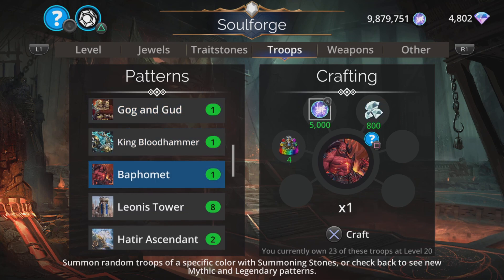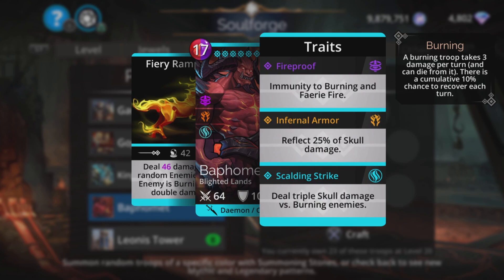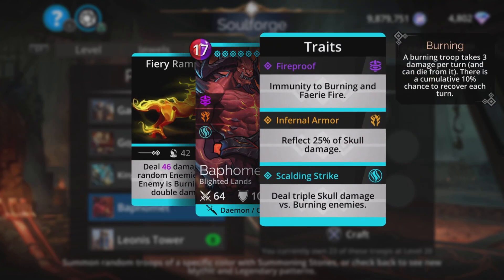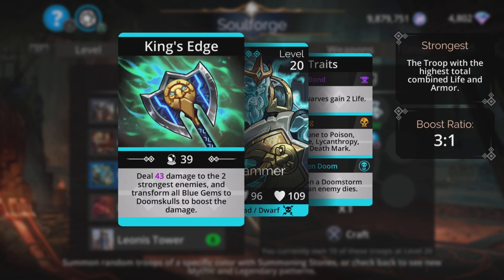Let's take a quick look at the Legendaries. I usually say don't craft Legendaries — you're better off holding on to your diamonds because Legendaries turn up in chests way easier than Mythics. But there's the odd case where you get someone absolutely fantastic. Baphomet: reflect 25% of skull damage is decent, and deal triple skull damage versus burning enemies — that is huge. The spell deals magic-based damage to three random enemies, and if the enemy is burning, deal double damage. So get something in your team that burns the opposition and you're laughing. Very good. King Bloodhammer: deal magic-based damage to the two strongest enemies and transform all blue gems to doom skulls to boost the damage.